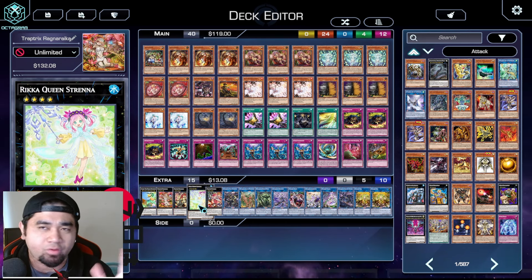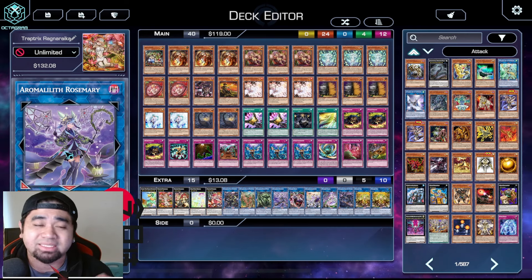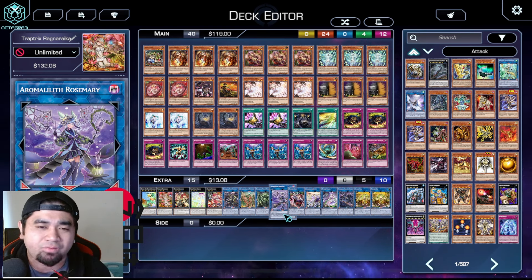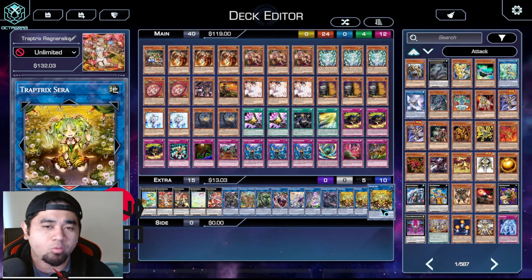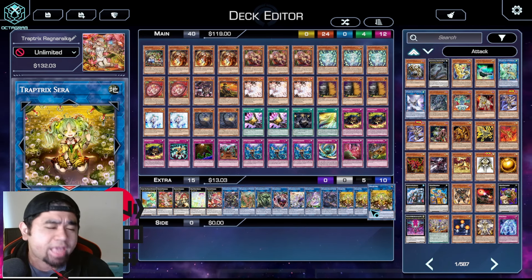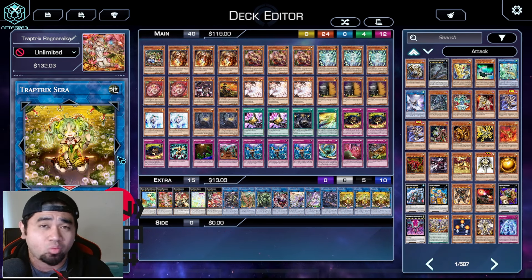If you are running Ragnaraika Avalon, this is one of those cards you can use. We're running one copy of Rosemary because it will be added into the game. You can remove this though - you can get one copy of Aroma Mage so just remove this and add another copy of Sarah to be more consistent in summoning her. You can spin her back with your Ragnaraika monsters. Maximize Sarah to two copies - you don't want to run her at one copy only.